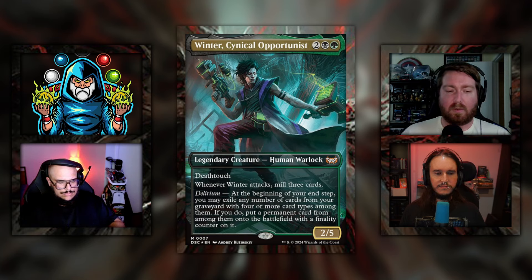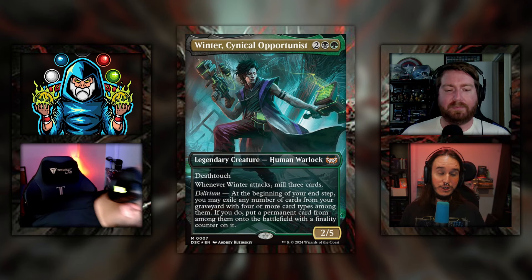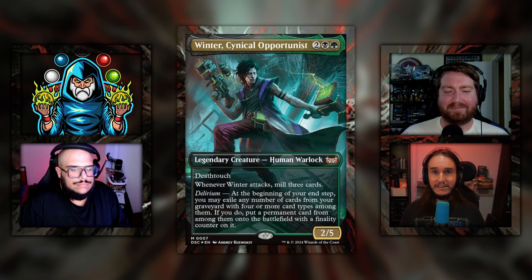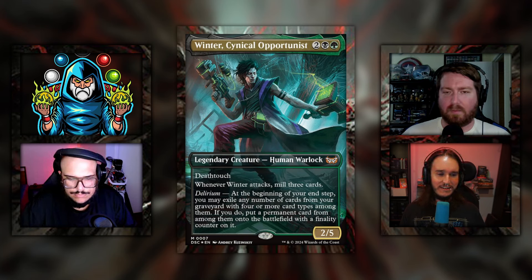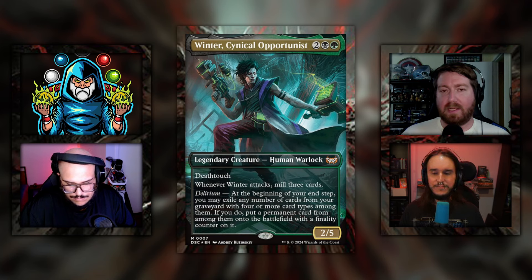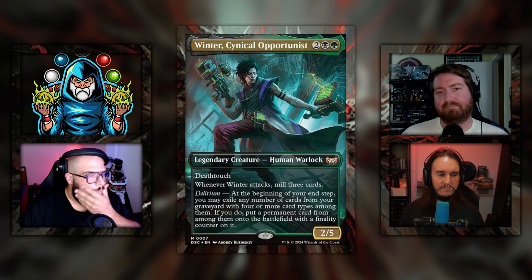David made the upgrades for this one on the channel — links in the description. Shane, what do you think of Winter? There's no joke — if you can get this going quickly, which you definitely can, the minute delirium is online it is nuts. You're just grabbing something from the graveyard and putting it on the battlefield immediately — very reminiscent of cheating things out, like you're just doing something stupid that you shouldn't be doing very quickly. In these colors you can have delirium on turn two or three. If you have any kind of self-mill strategy you're chilling because this is just free — you don't have to cast it, you don't have to exile extra stuff like with the Master of Keys.